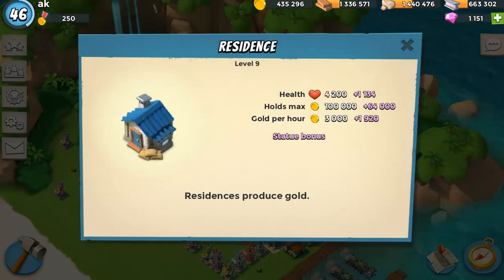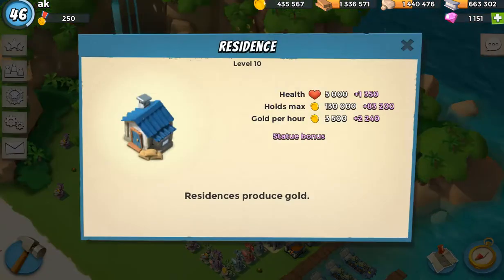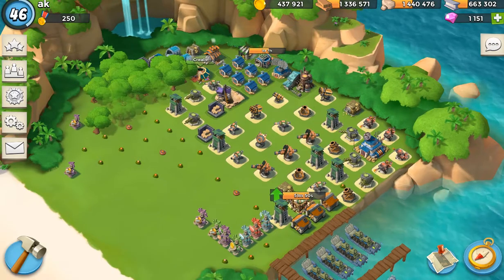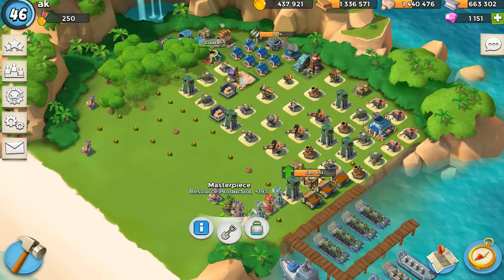Let's look. I have 3,000 gold per hour for that level 9. I have a level 10 here that I've upgraded, and this is a little higher — it's an extra 500. And if you look here, there's a bonus of plus 2,240. The reason there's a bonus is because I have some statues that boost that.